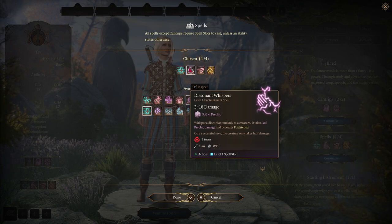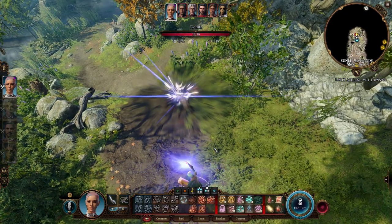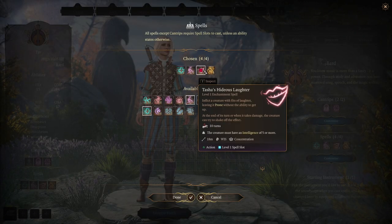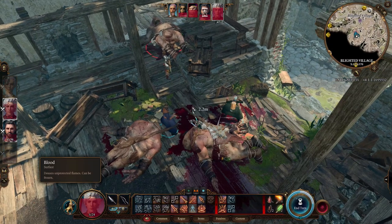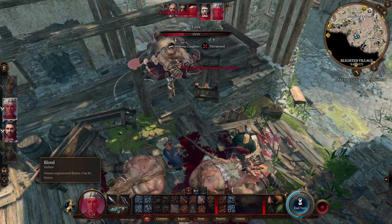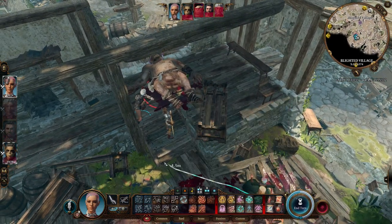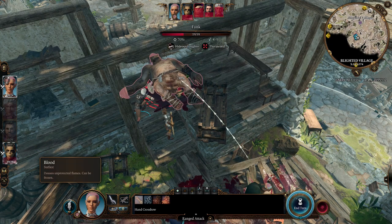For spells, Dissonant Whispers is highly useful — you whisper a discordant melody into a creature, dealing 3d6 psychic damage and leaving them frightened. That's a lot for a level 1 spell. You should also pick up Tasha's Hideous Laughter, which inflicts the creature with fits of laughter leaving them prone and unable to get up. This is better than Sleep because you can attack enemies while they're prone and stuck in the laughter, whereas attacking a sleeping enemy wakes them up.